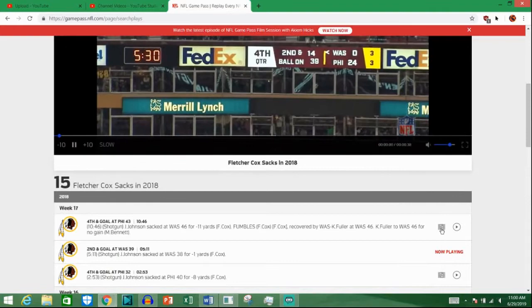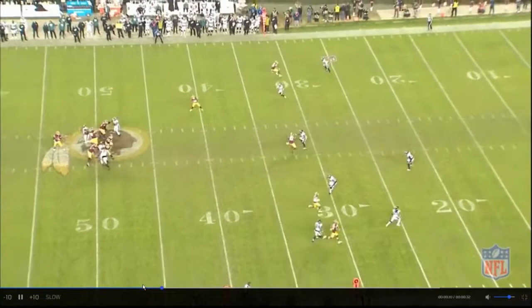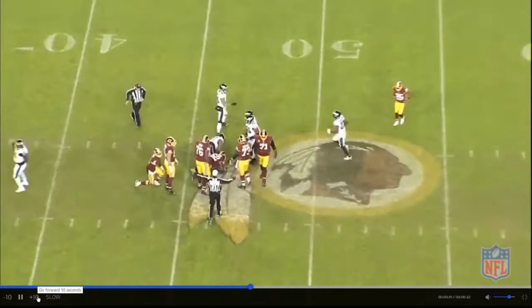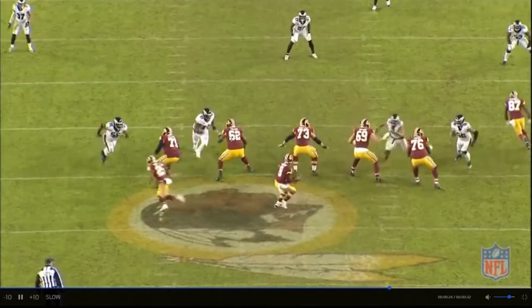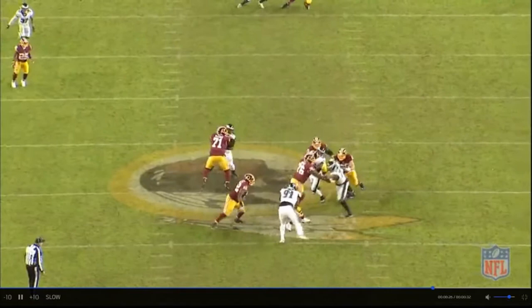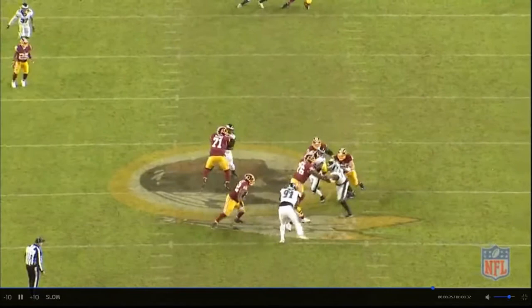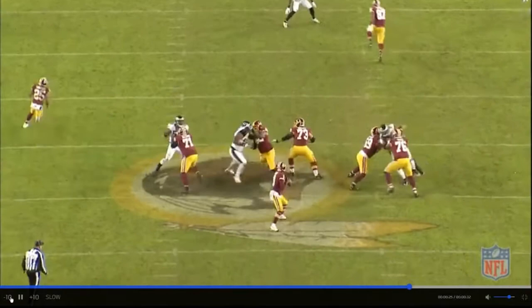Starting from week 17, going against the Redskins on fourth down and 12. It's a long play, so the secondary gives the D-line time as the play develops. We've got Fletcher Cox going against the guard — he gets his head down, arms into the chest, just almost forklifts him, takes him off his feet, gets rid of him, attacks the ball, and makes the sack. What I like about that is that he attacks the ball — he doesn't just go to sack the quarterback, he attacks the ball as well and ends up causing a fumble.